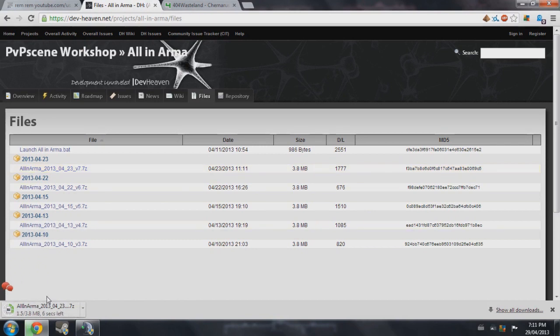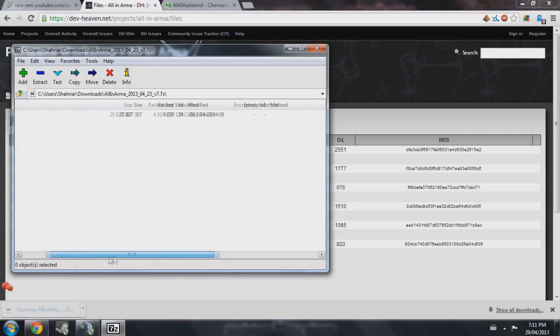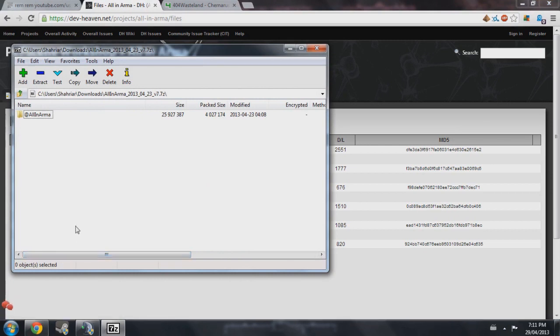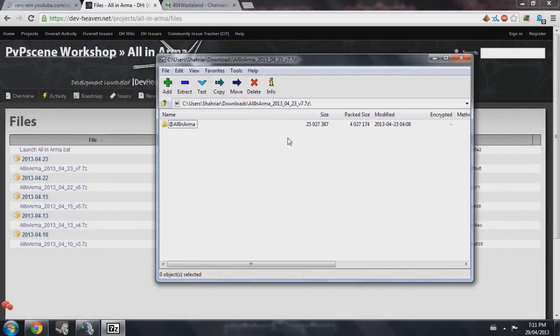Download speeds for this website are really slow today, but we'll go ahead and open this up with 7-Zip or WinRAR. 7-Zip is free and I use it — I'll also put a download link to 7-Zip in the description. It's an extraction program, so it will open this up and you can drag it to your Arma 3 directory.